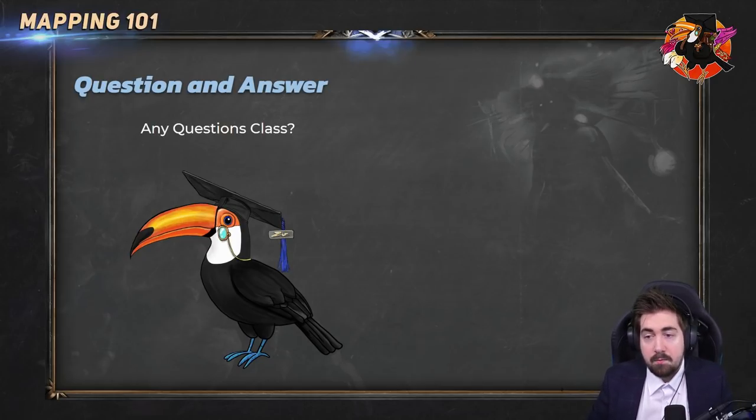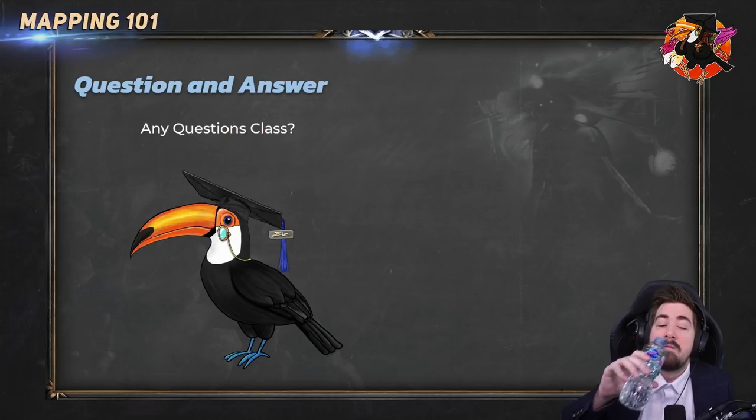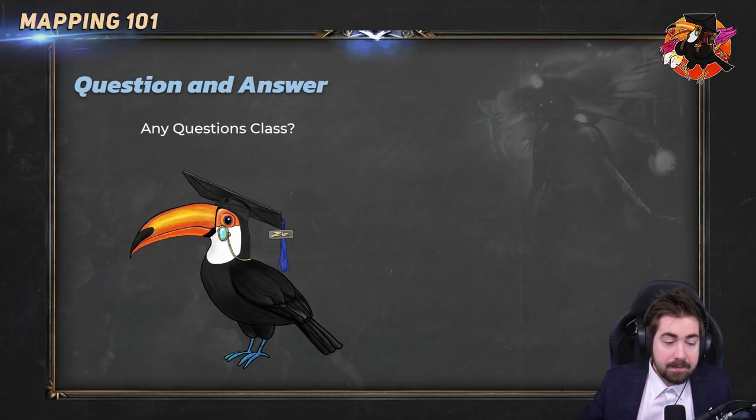That's what we're going to cover for the basic lesson. We do have Mapping 202 which will go more in depth coming up shortly. Does anyone have any basic map questions or anything they want re-clarifying? One question: can you only do 20 watchstones then buy the rest with magic ones? Yes, you can.